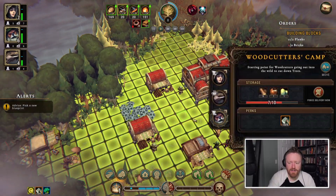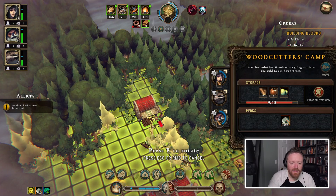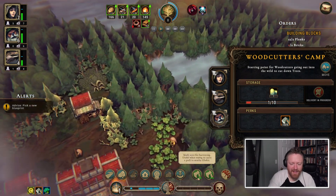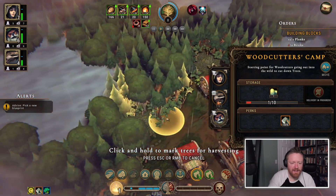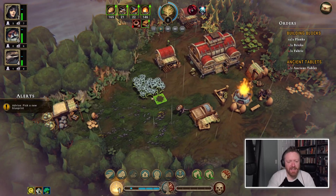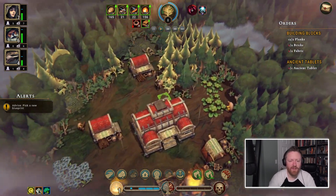I can move the stonecutter's camp, so I don't need to build a new one. I don't know what roots are for yet, so I'll stick the camp here and mark some trees for cutting. That's really nice — I don't have to go through the process of deconstructing something, reconstructing a new one, and reassigning workers. I can just move the one I've got.